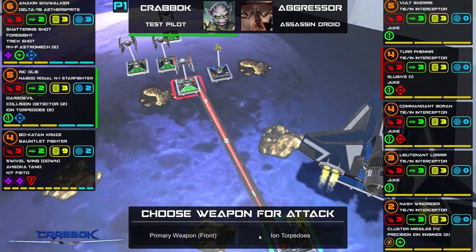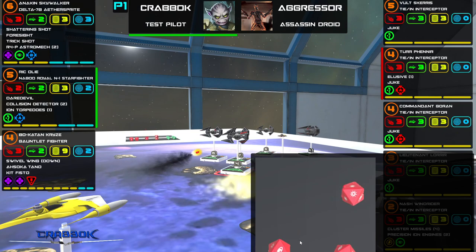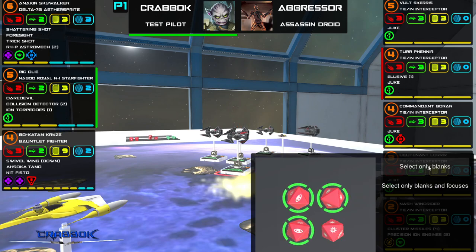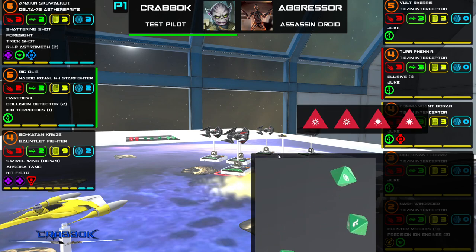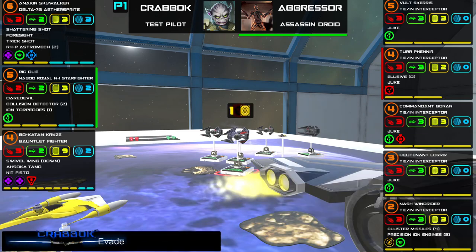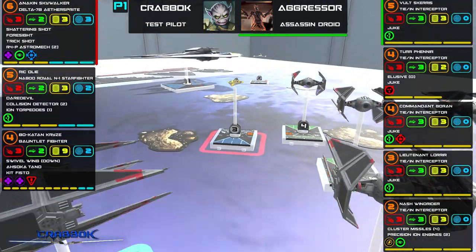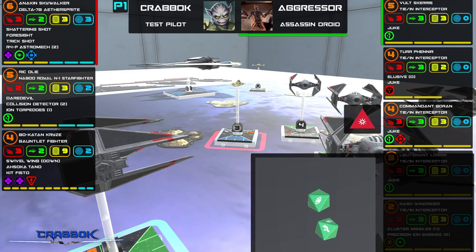Rick Oli — Ion Torpedoes, let's attack with these. This has to hit! I'll re-roll — Rick Oli doesn't have a focus. Let's re-roll all those. Wow — four hits! I'll take it. Elusive, of course — but I got him. Got him ionized! I love the little effect they put on there too. They're rolling back — hit. I naturally dodged that. Oh, he juked me.